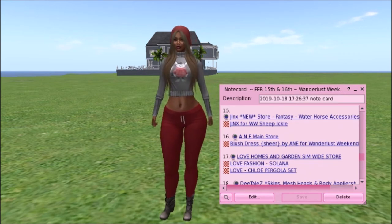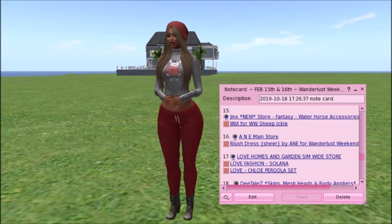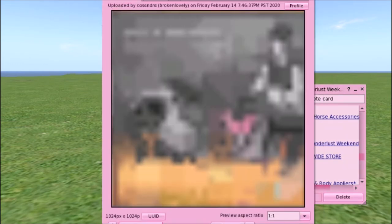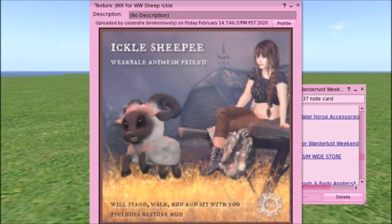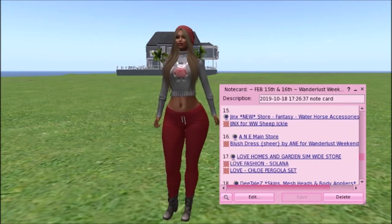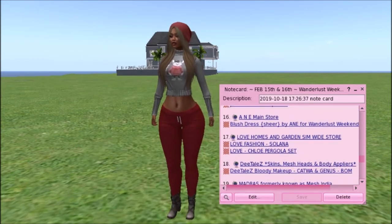Jinx — a new store — has Fantasy Water Horse accessories. They have Ickles Sheepy. Oh my god, I might get that too. It's a wearable animesh friend that will stand, walk, run, and sit with you. Includes a Jester HUD. I got the goat last time, so I'm thinking I might get the little sheepie here. Too cute.